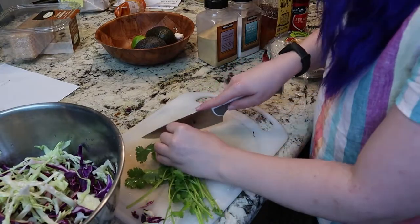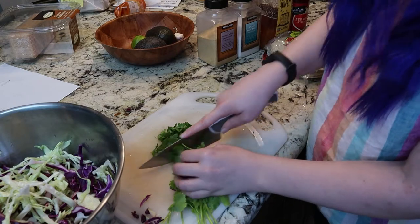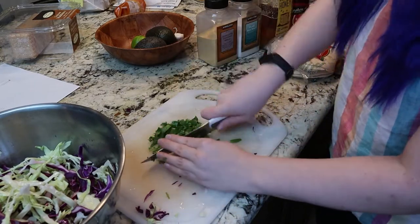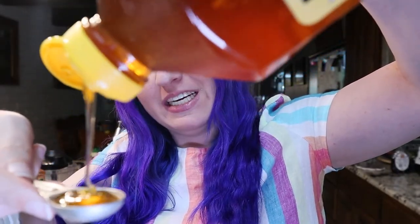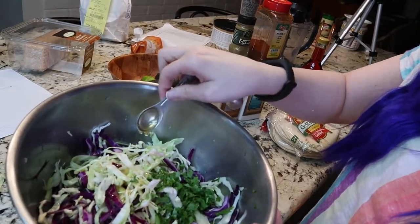Now we're gonna chop up our cilantro nice and fine — a quarter of a cup, so not a lot, but we're gonna chop it up small. Probably about half of this bunch. Then we throw that into our slaw. Now we got some wildflower honey — I don't know, my parents had this in the cupboard. Just a little bit of honey; this will add some nice sweetness to counter the acidity of the lime. Then we're gonna do salt and pepper — a little bit of pepper since my mom doesn't like pepper, but you can add more to taste.